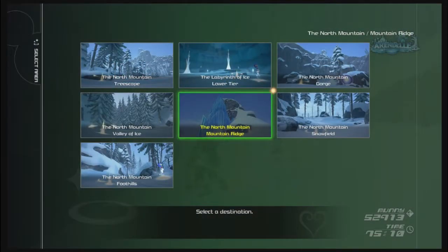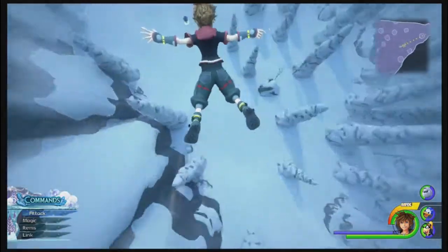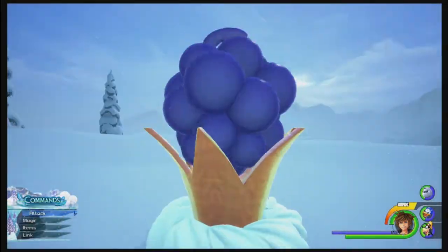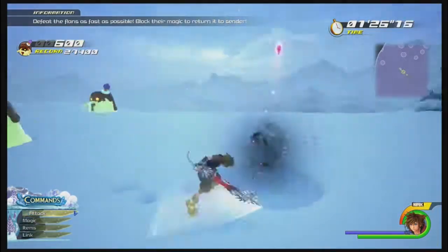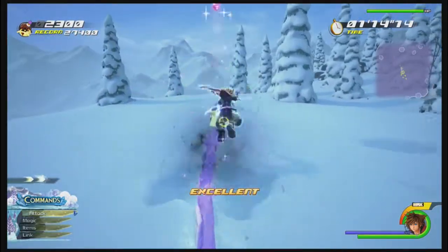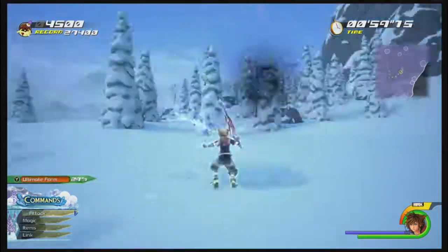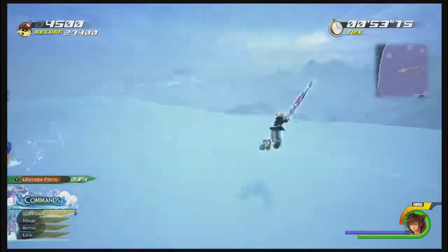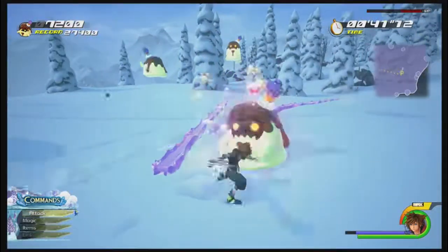First stop is Arendelle at the mountain ridge. On your mini-map, you'll see a sort of cone leading off the edge. Jump off the mountain here and you'll find the grape flan. The trick is honestly just destroying as many as possible. The game wants you to reflect their magic and destroy them while they're frozen. You'll earn a thousand points for each frozen flan you take down, and around 500 to 650 points for each you take down otherwise.